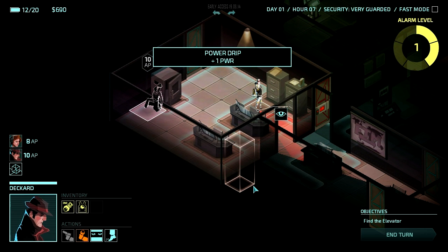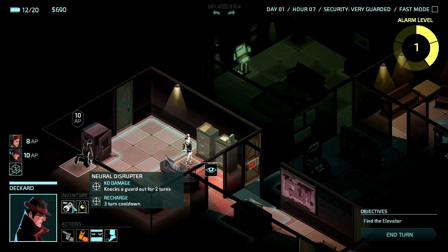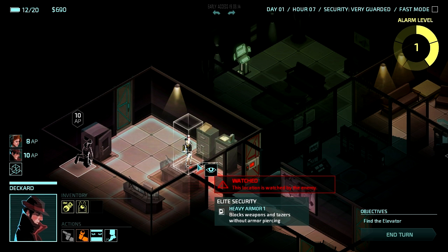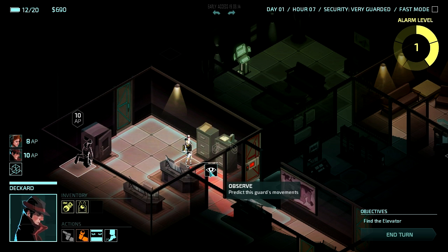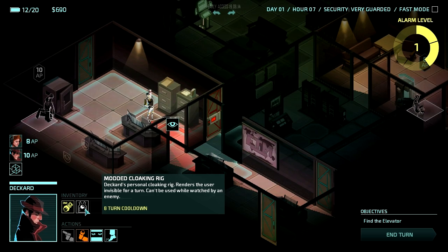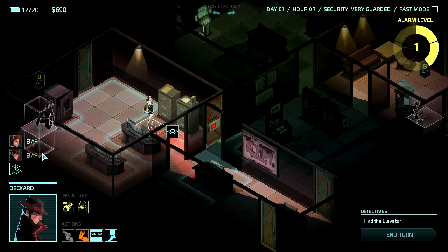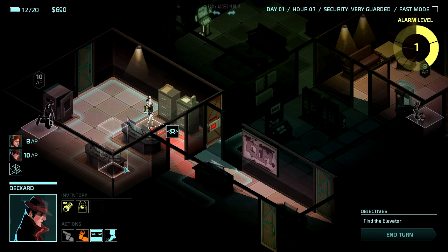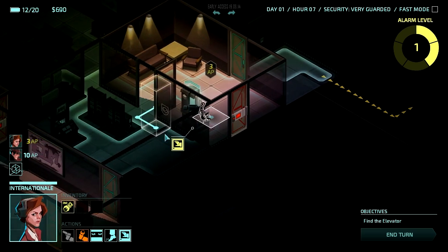Now that guard is over there and I can't take him out because he has heavy armor and I need something with armor piercing. That said, I could put my cloaking rig on — even though it's got a long cooldown — and use that to get out of range. I don't think when that guy turned around he saw over this section, so let's just leave our agent there for the moment.